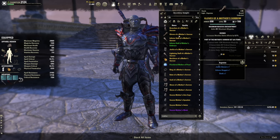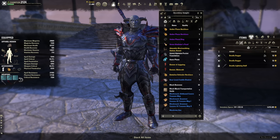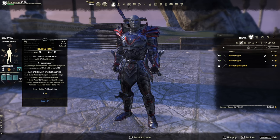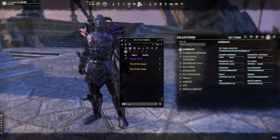Another crafting option if you don't have High Isle is Law of Julianos — well-balanced five-piece. For the second five-piece on the front bar, I tested many options in live combat and Deadly Strikes performs best — it increases damage done with damage-over-time and channel abilities by 15%, which covers most of our abilities. It outperforms Medusa and even best-in-slot items like Kinras's, since we already get Major Berserk from Oaken Soul.